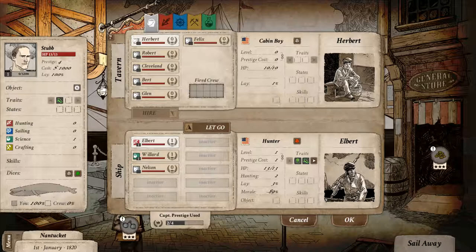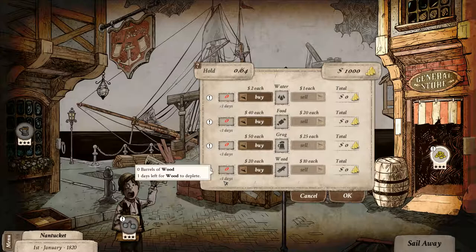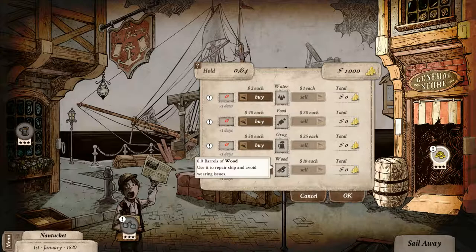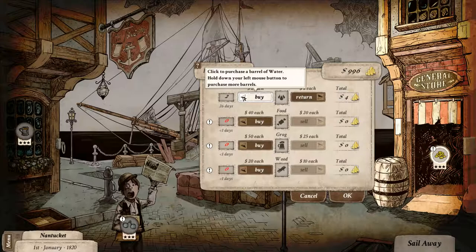That's our crew members. Let's go to the general store. When it comes to traveling on the ocean, we need a few different things: water, food, grog for morale, and wood to keep our ship in good shape. We have nothing right now, so if we go out to sea everybody's going to be in bad shape. For $2 each we can buy a barrel of water — one barrel would be 13 days. But we don't really know where we're going to go yet. Let's check the newspaper instead.